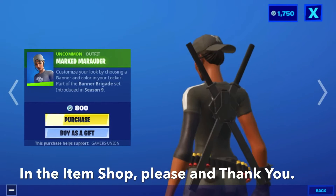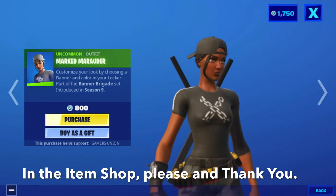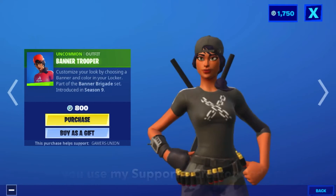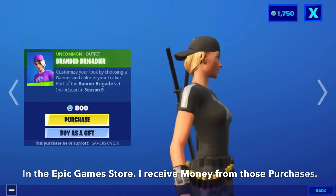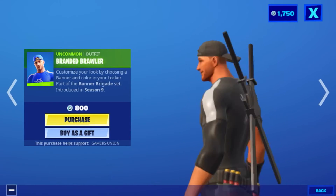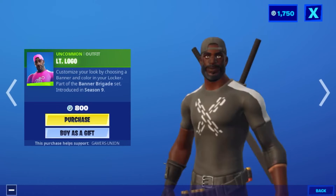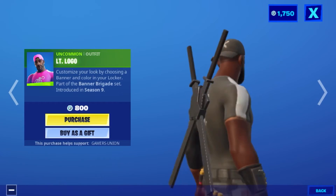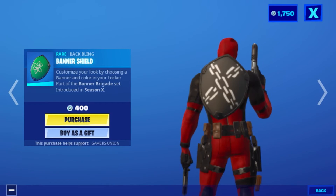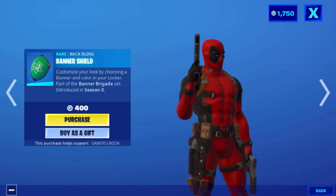Outfit Mark Marauder — customize your look by choosing a banner and color in your locker — part of the Banner Brigade set, introduced in Season 9, 800 V-Bucks. Also available: Banner Trooper, Banner Berserker, Simple Star, Banded Baller, Sergeant Sigil, Lt. Logo, and Signature Sniper outfits.